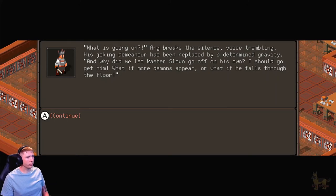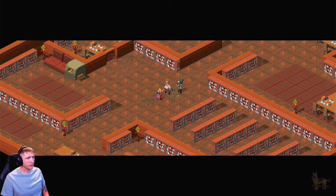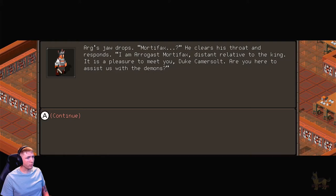'What is going on?' Ork breaks the silence, voice trembling. His joking demeanor has been replaced by determined gravity. 'Why did we let Master Slovo go off on his own? I should go get him — what if more demons appear, or what if he falls through the floor?' Valka, equally serious, shuts him down. 'We have our orders. You two stay here and wait for Master Slovo. I think I've read something about this before — I'm going to go look for the book.' A man flanked by two stone-faced knights strides into the library. His clothing is of an ancient fashion yet undeniably of the highest quality. He wears the contemptuous sneer of a noble forced to interact with those beneath him. A knight barks: 'Duke Camerasalt Mortifax.' Ork's jaw drops. 'Mortifax?' He clears his throat. 'I am Aragas Mortifax, distant relative to the king. It is a pleasure to meet you, Duke Camerasalt. Are you here to assist us with the demons?'